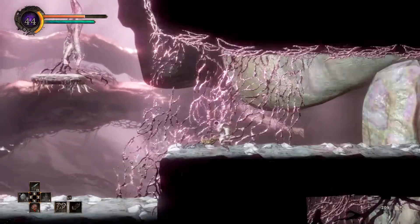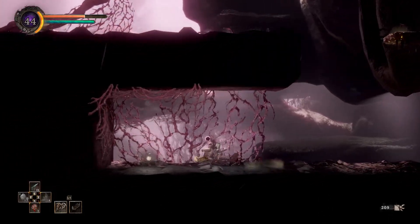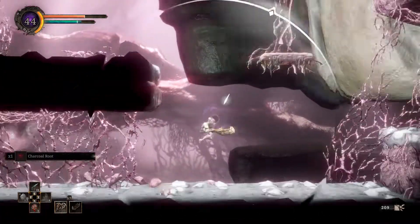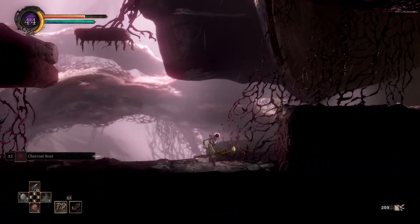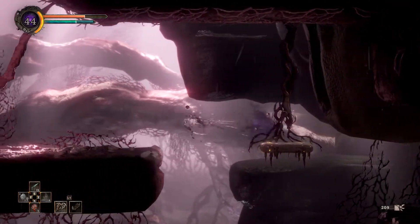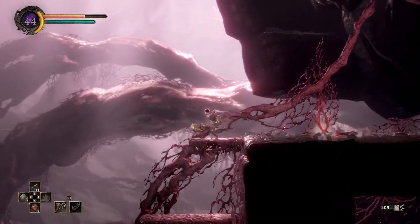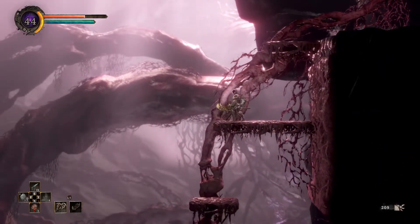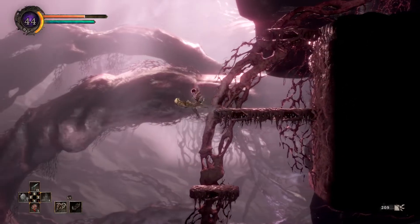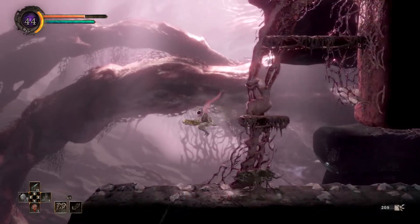That's a weird crab thing — oh, they're trying to attack me. Yeah, we can pull that. This place is spoopy, man. Grabbing charcoal root — good. We're gonna go over here, pull that, and land on it. We should be able to just do that. Nice, nice, nice! Atmosphere change again.